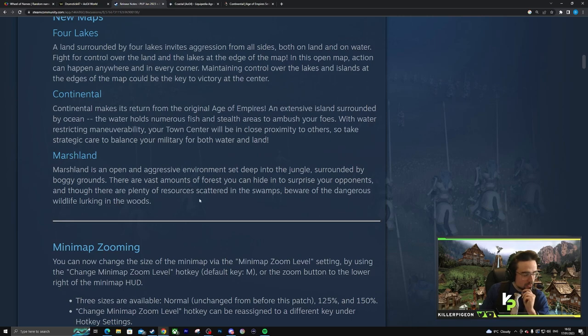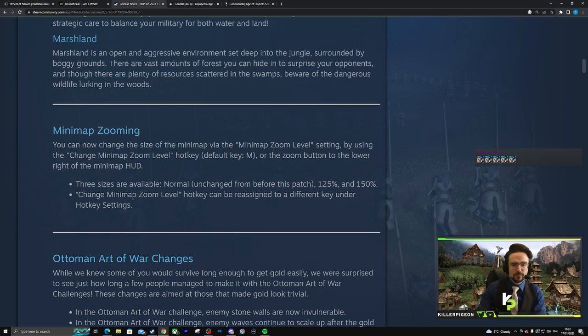I'm curious to know what they've done differently, because Wetlands actually has a decent amount of stealth forests. It's technically a swamp — Wetlands is a ripoff of Frisian Marshes, and Frisian Marshes is swamplands, because Adni is Dutch and the first thing he wanted to do was make a map of his homelands. This sounds a lot like Wetlands. We'd have to see it first before judging, so let's move on.